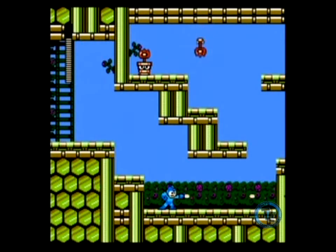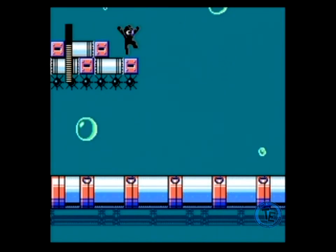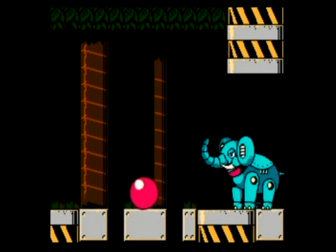Mega Man 9 is interesting in that the developer reverted back to its classic roots. The game looks like something that would have appeared on the NES. Old school glitches and slowdown are even artificially infused into the game to give it that retro vibe. In addition to this, the sound has that same 8-bit nostalgia.